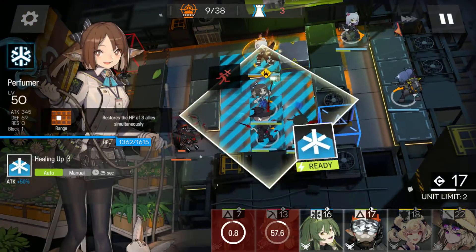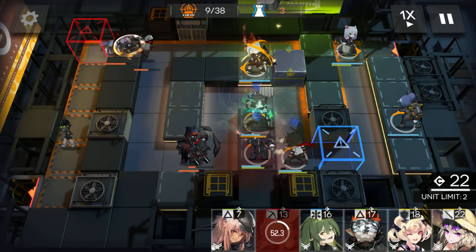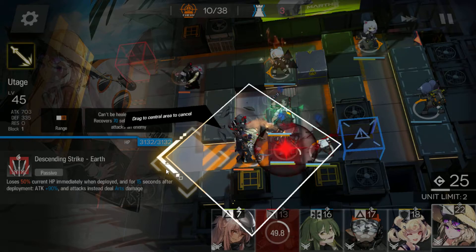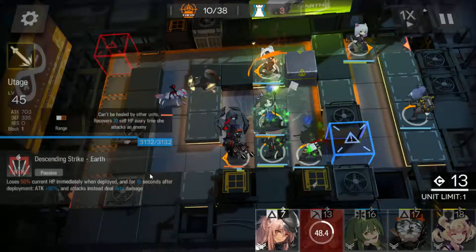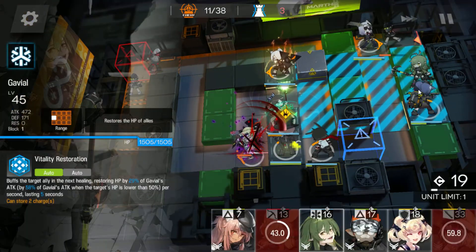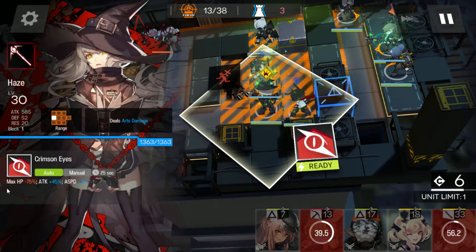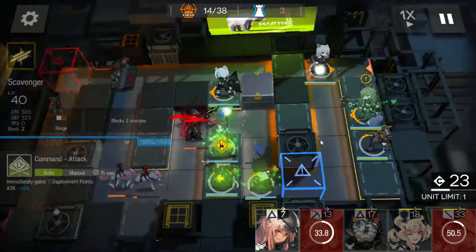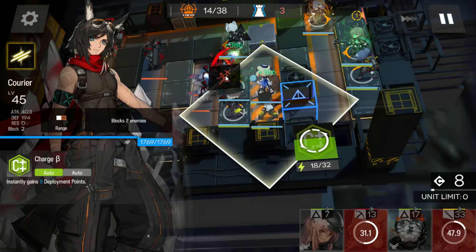As we wait for deployment points, we're going to use our healer skill. We're going to pop in Utage once that arts caster gets off that tile so we can grab the boss. We're going to deploy our second healer just here, and we're not going to use this skill — skill two, minus 75% health — that's just going to be absolutely diabolical for Haze. Now we're just waiting for deployment points, and our tank is going to go in here facing north. It doesn't really matter much with Gummy.